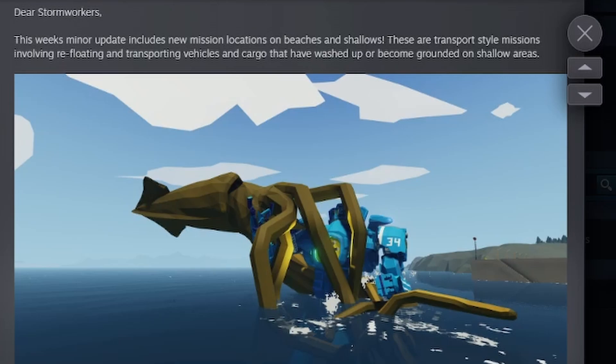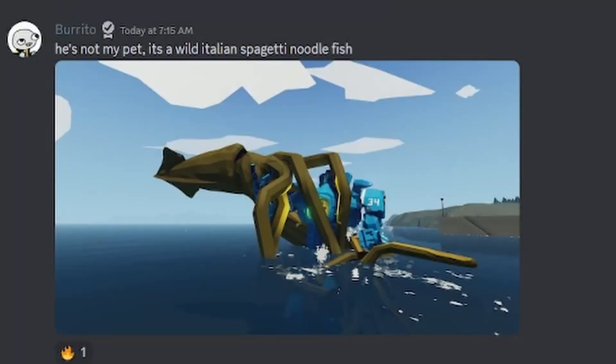Dear Stormworkers, this week's minor update includes new mission locations on beaches and shallows. These are transport-style missions involving refloating and transporting vehicles and cargo that have washed up or become grounded on shallow areas. And the next screenshot is by Burrito.